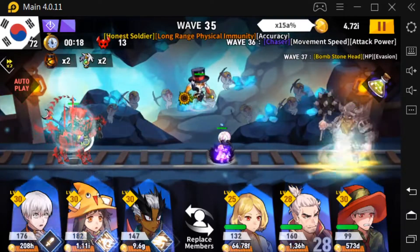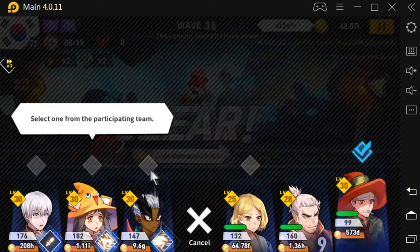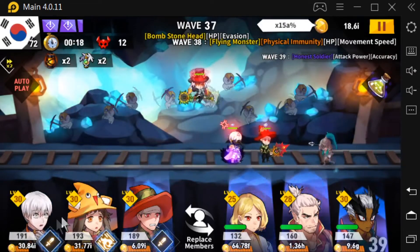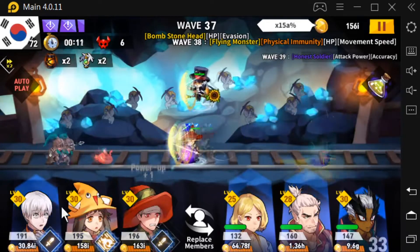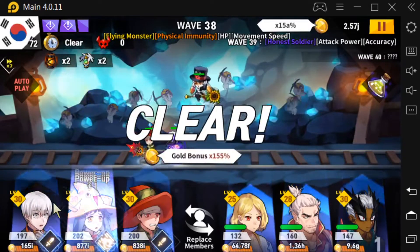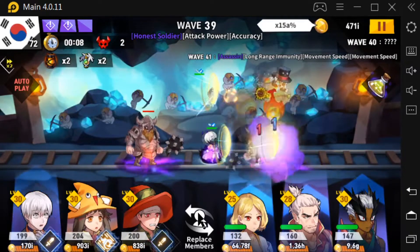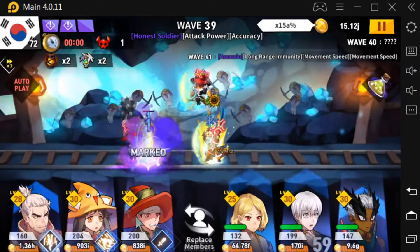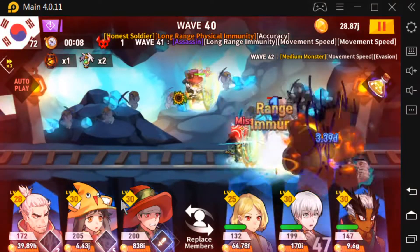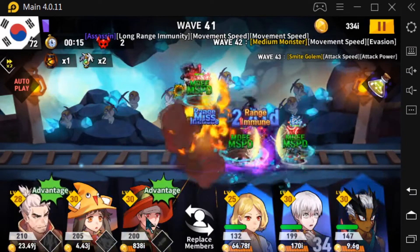Attack power coming up, long-range physical immunity — we need to get Lubu out, get Choco in, and start really powering up. More physical immunity. When you have somebody with an advantage, you definitely want them in — they're going to help you clear fast. Assassins with long-range immunity coming up, so they're going to be a problem — we're going to swap in Swordsman because he's good here. We just lost a lantern. Spam his skill — we might lose right here. But we made it, barely.